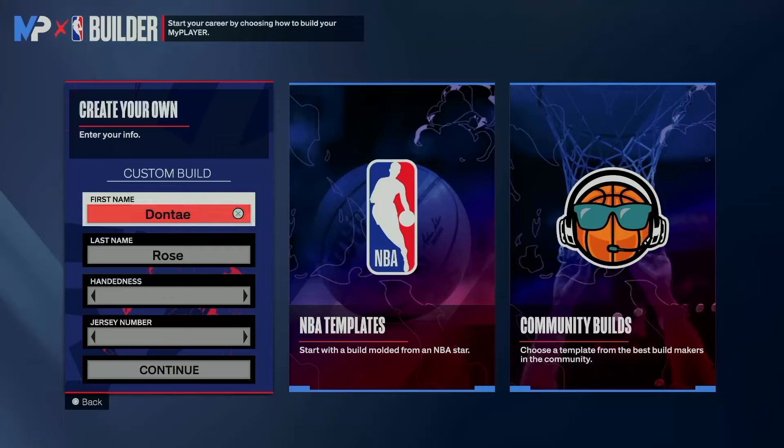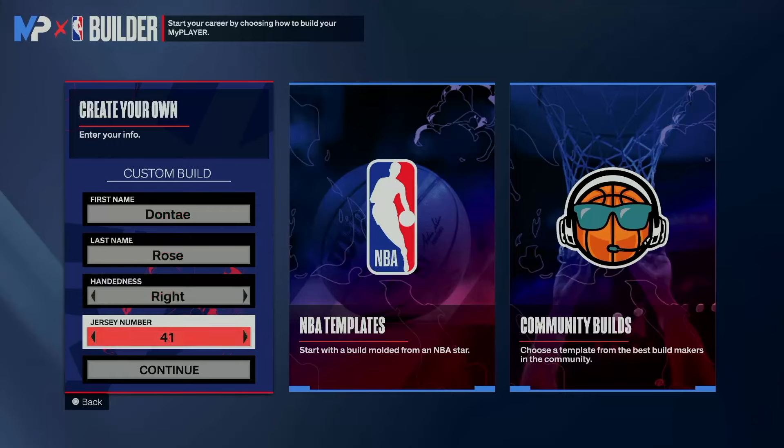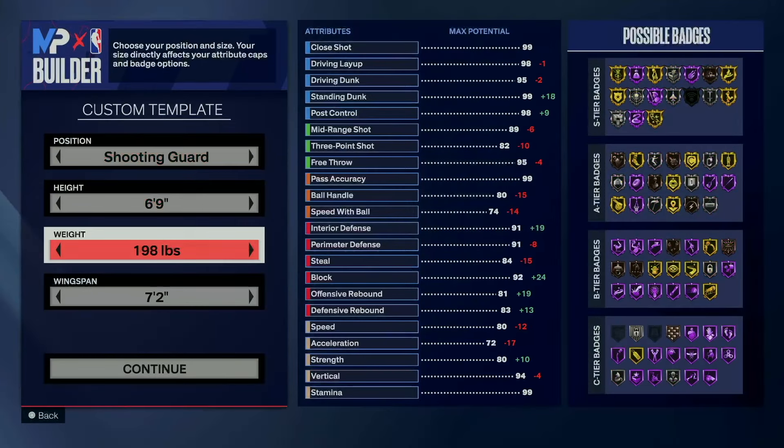Let's see if we can get this video to 10 likes — like, comment, subscribe — and let's get into the build. We're going to go number 35, just because I call it the KD build. We're going to go shooting guard, max height 6'9", weight 188.